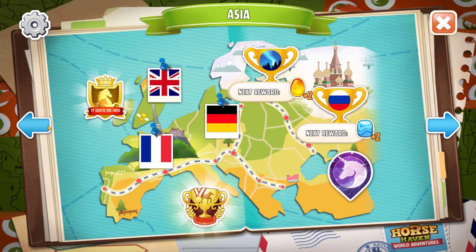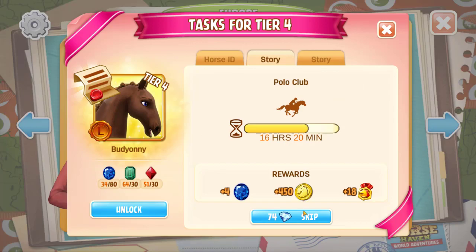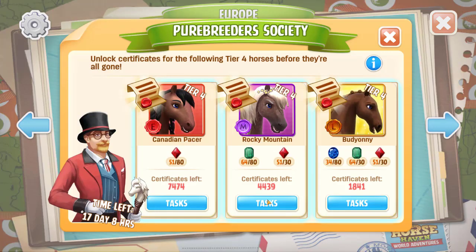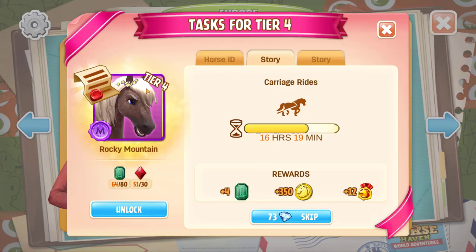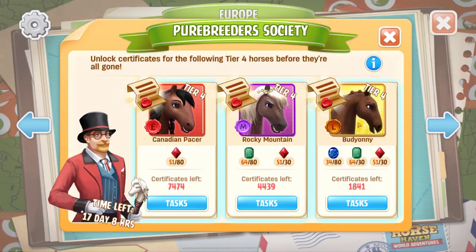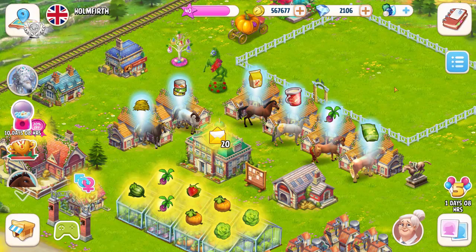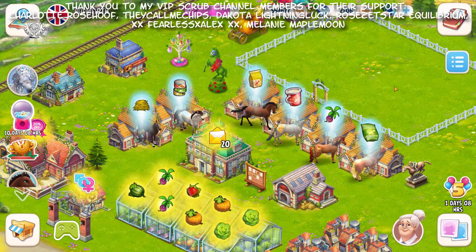The other thing I want to quickly look at is the Purebred Society. Right now we've got the Canadian Pacer, the Rocky Mountain, and the Budyonny — I'm not really sure how you say it, but I'm definitely going to aim to get it; I like the look of it. Then there's the Rocky Mountain — I'll be fine if I get it; I might not. So this tier four is the one I'm aiming for, and then I'll worry about the others afterwards. I'm reasonably happy with the progress I've made — we've got a bunch of new horses to breed and we are not going to be in any shortage. Anyway scrubs, I'm going to leave it there — bye!